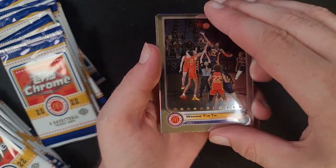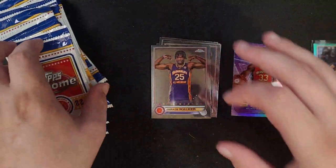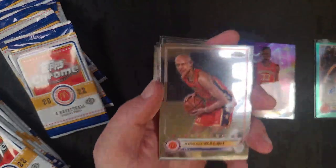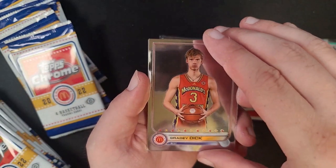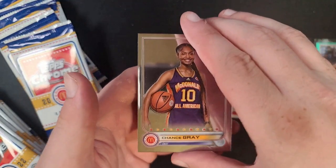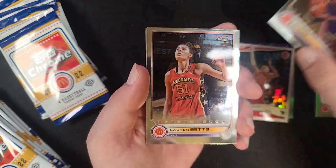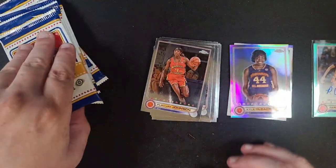We got Winning the Tip, Future Stars, Mr. Wright Smith Jr., and a Walker. That card looks like it has a little bit of stuff all over it, like the printer messed up. Walsh, Mr. Walsh again, and Grady and Gray — that kind of lagged a little bit there. MJ Rice, Betts, Kyla, refractor non-serialized, and a Johnson.